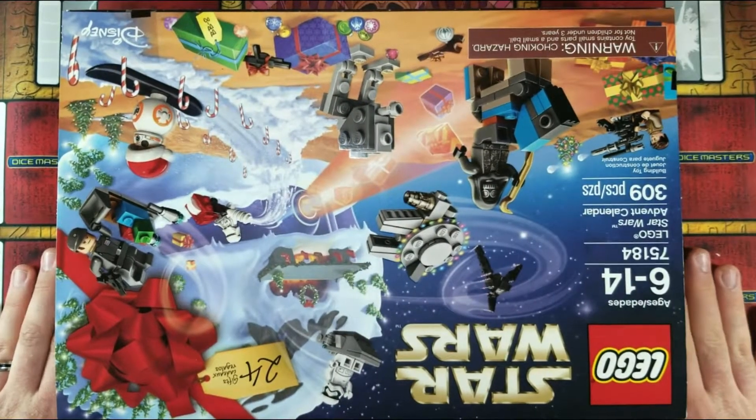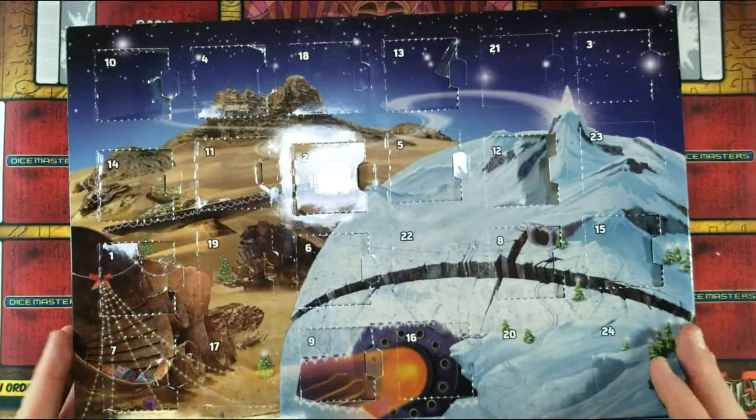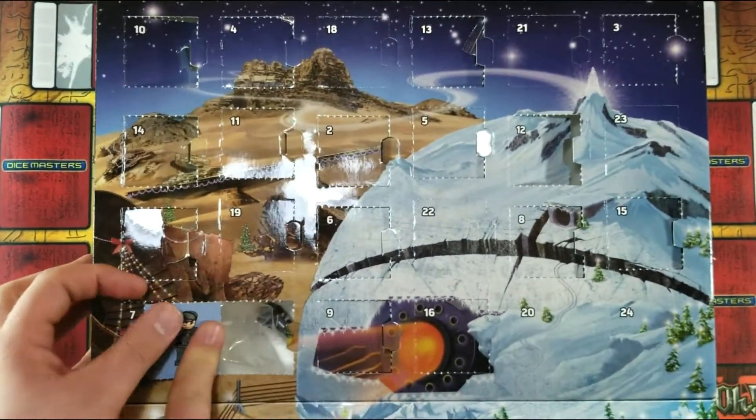Hello and welcome to Let's Blink Today, where we're going to spin the pre-determined wheel of random to see what we're doing today. And today it's number 17. So let's open this up and take a look at what we've got.